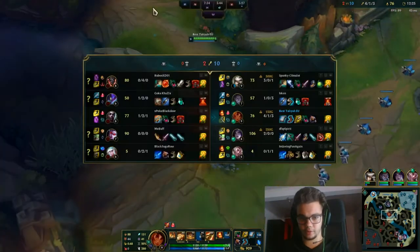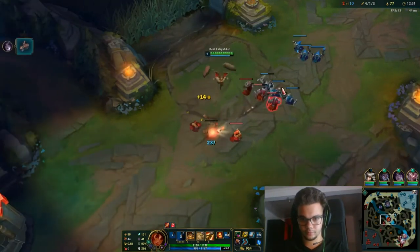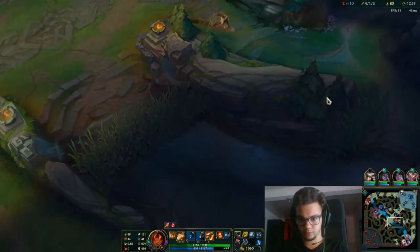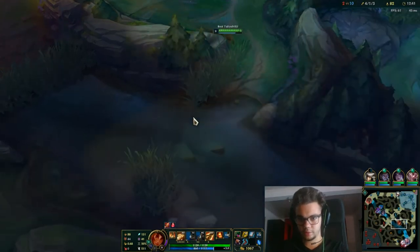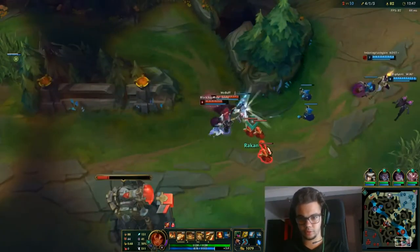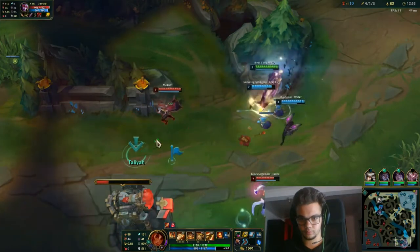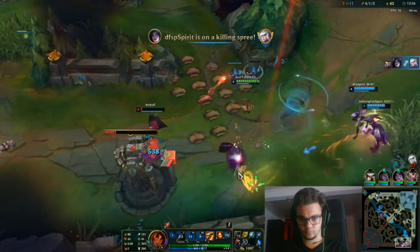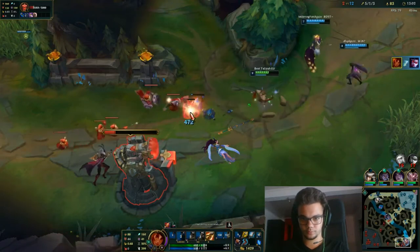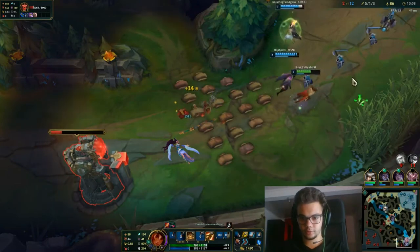I am going to die next gank from Kha'Zix if I'm not careful. Maybe should have pinged that he's missing. Or we can go bot now — we see Kha'Zix top, we understand where he is, we also understand that we can gank bot now. I don't think that vision ward has seen me. This worked! I don't know why Vayne walked into my range there, but I think I did great.